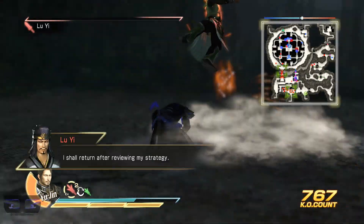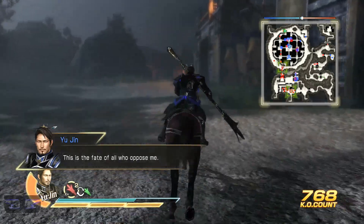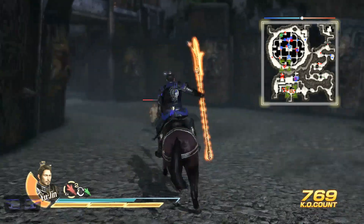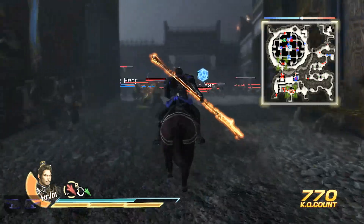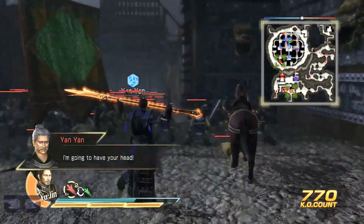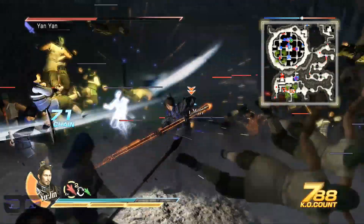I'm so glad I decided to use Yuqin again instead of Peng De. Peng De hits pretty hard too — he has a lot of attacks that have a great hit radius. But he's underleveled a bit, so using him would have made the stage even longer and more difficult. Huang Zhang has entered the formation now too, so I don't really have to go anywhere — they all come to me.